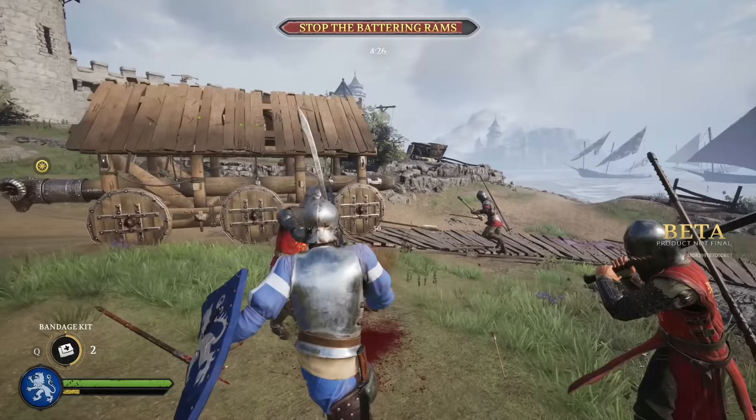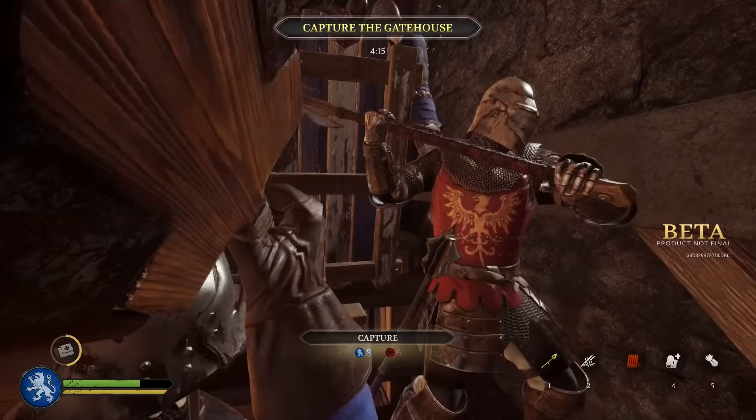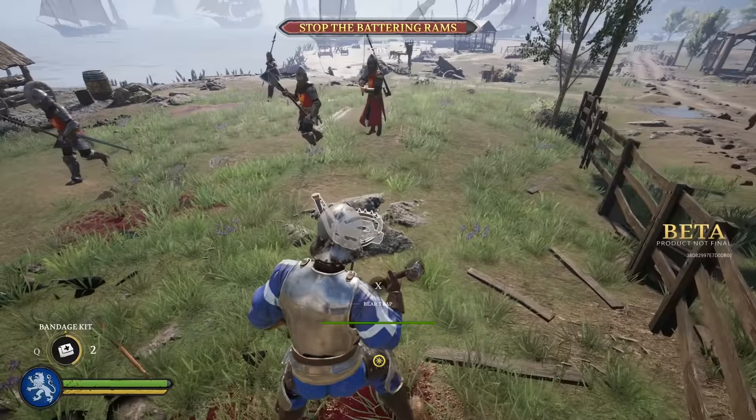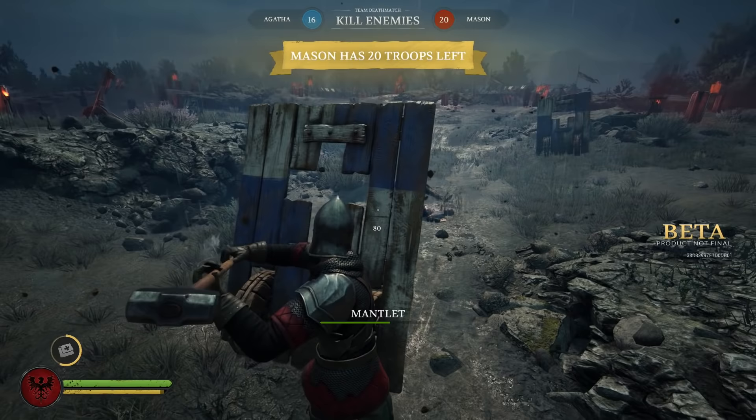The third Footman subclass is the Field Engineer. Field Engineers can deploy barricades to help control certain objectives, and can also choose between a spike trap and a bear trap. Engineers deal 100% extra damage to breakables and can heal themselves by reviving allies, though their weapon arsenal doesn't excel in melee combat.